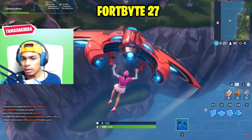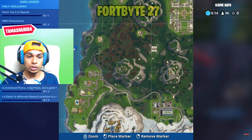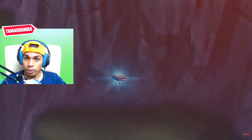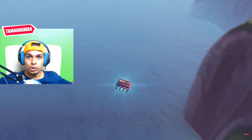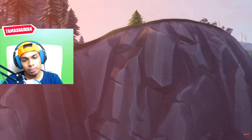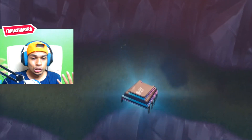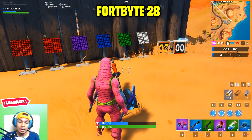Fortbyte number 27 is found somewhere within map location A4. If you missed Part 1 where we did Fortbytes 1 to 20, click the 'i' button now. This Fortbyte is located on the water, so you'll likely have to go through some rings. It's a dangerous one because getting materials to get out of the water is very tricky.